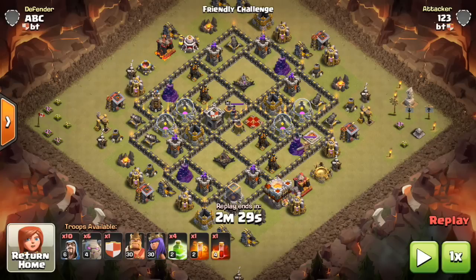Hey guys, what's up? Sectatron here from 100 Gazette, here with the next video. This is a Town Hall 9 video. We're talking about a 7 Golem Avalanche. Crazy attack, but it works, and I have some attacks to prove it. So let's get right into it, not going to waste any time.